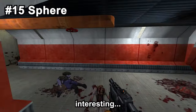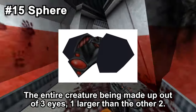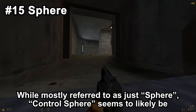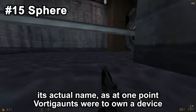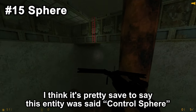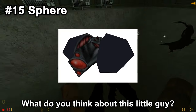Sphere — or Control Sphere, which seems to be its actual name — is interesting. It can still be found in the files. It is a small alien that can open and close itself in what seems to be an egg of sorts. The entire creature is made up of three eyes, one larger than the other two. It has features similar to the Vortigaunt. At one point, Vortigaunts were to own a device called Control Sphere according to the notes for an alpha version, and it's pretty safe to say that this entity was that Control Sphere. Not a lot more is known, except that they would've shot something out of their eyes once opened.